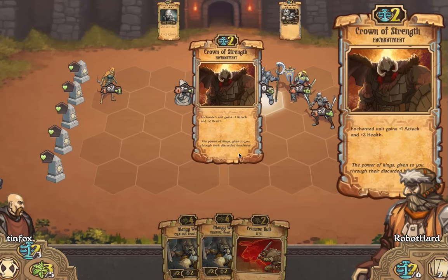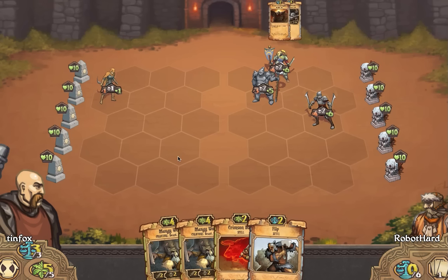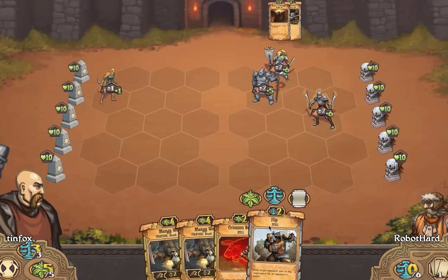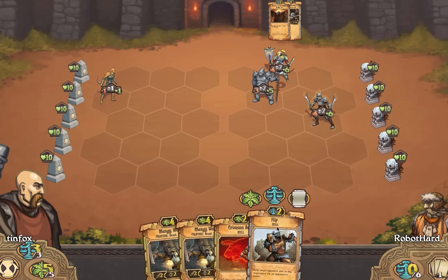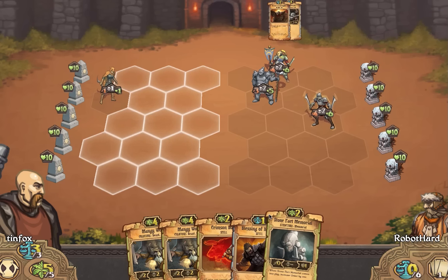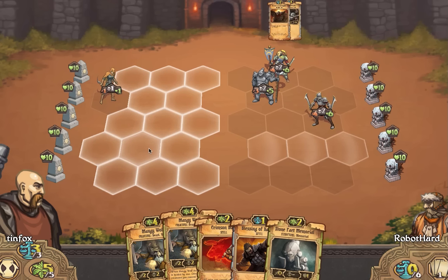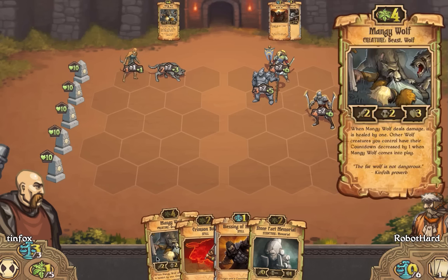Relentless is not good in this situation. Yeah, it looks like we're in a bad spot. Let's pitch this flip to draw Skrulls and go get a Blessing of Haste and a Memorial. I think what we'll do is put down a Mangy Wolf here, but keep it out of the way of this Skirmisher. And then we can pass the turn.